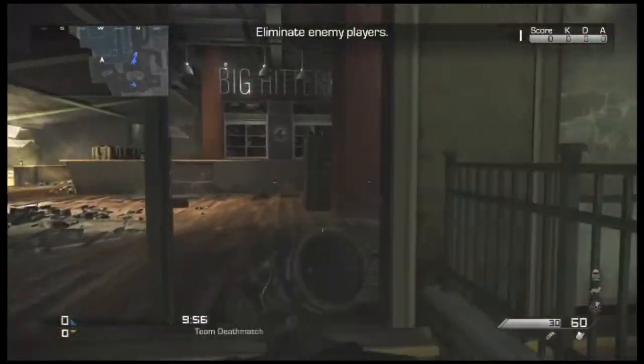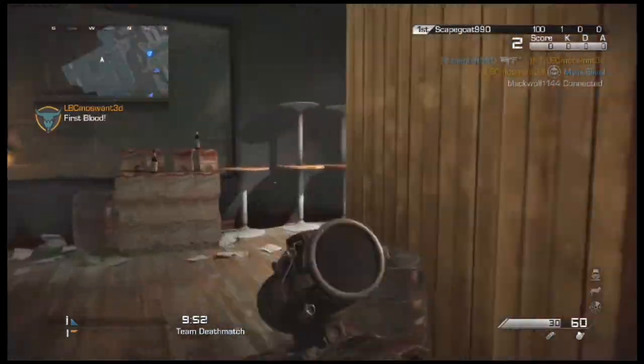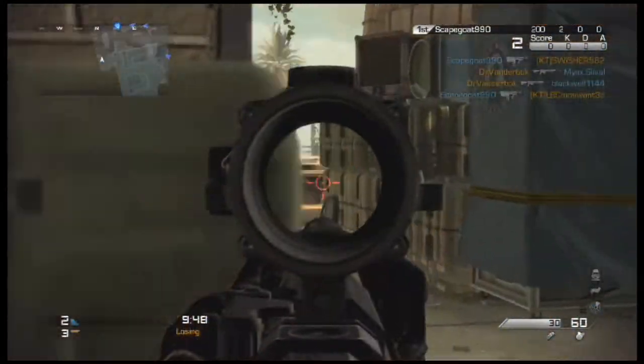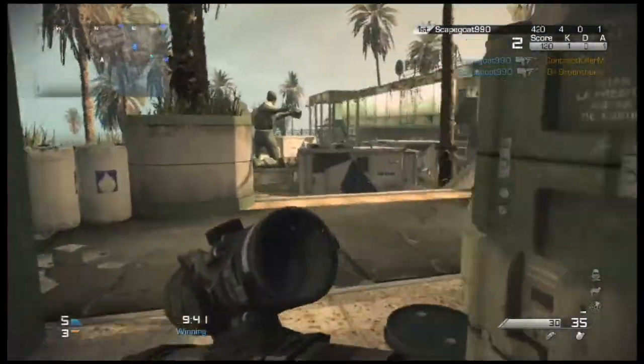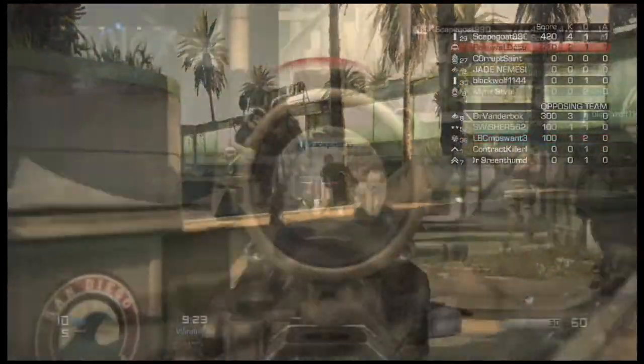What I'm going to show you right here is getting behind the enemy spawn. In every map there are three main routes: the right, middle, and center. People tend to flock towards the center, so what you want to do is get behind them in their spawn by taking an outside route, and get to an area where they won't expect you and pick people off like I did right there.